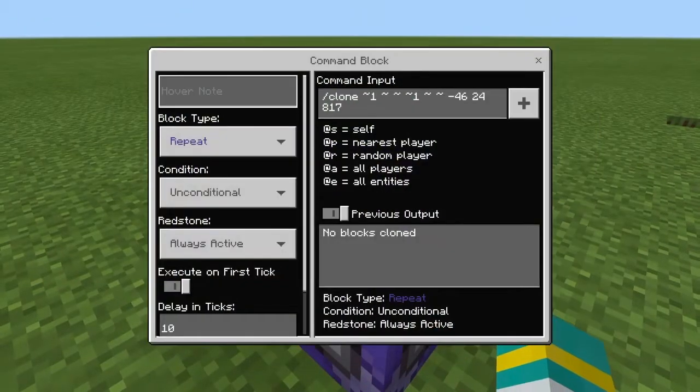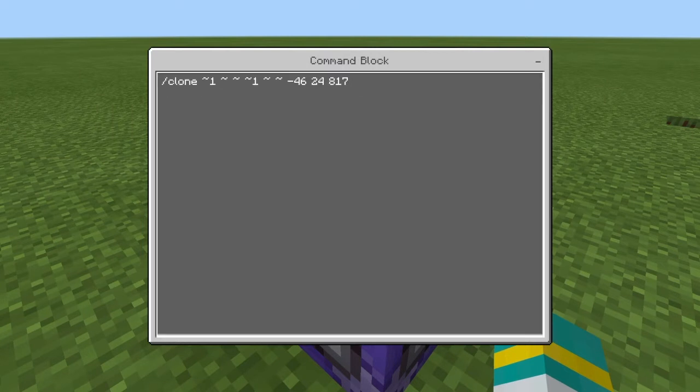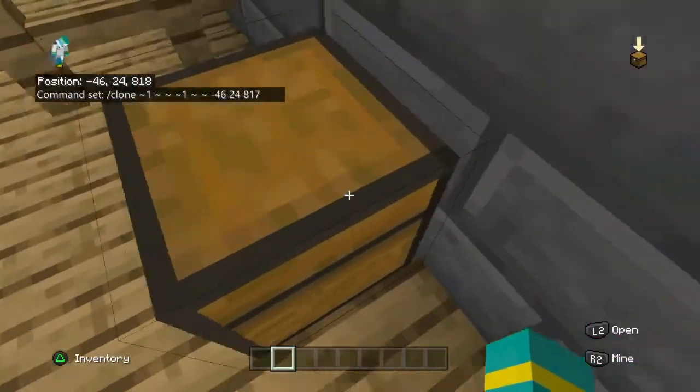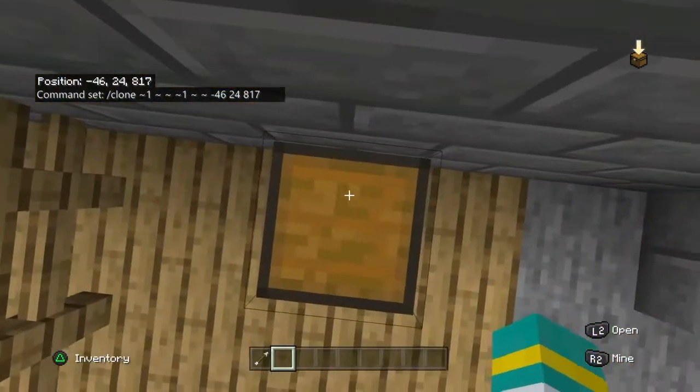The command is repeat unconditional always active: slash clone tilde one tilde tilde one tilde, then your coordinates. Your coordinates are going to be not right on the chest, but actually on top of the chest.